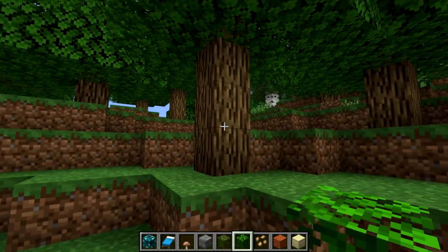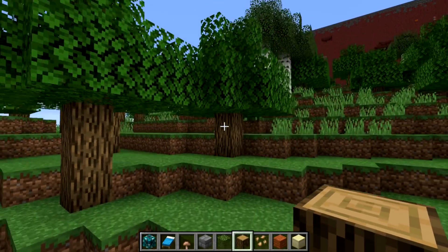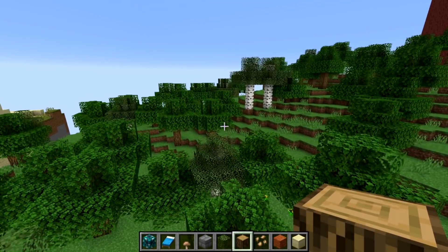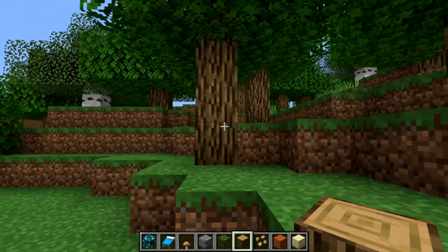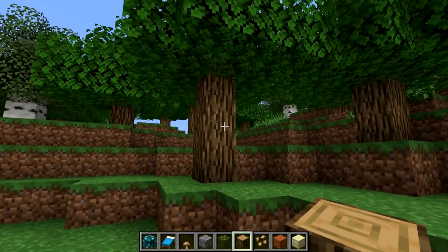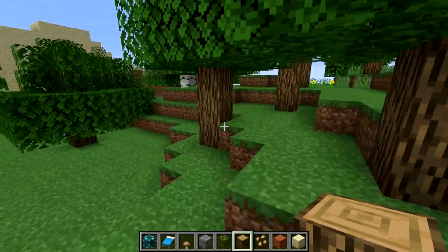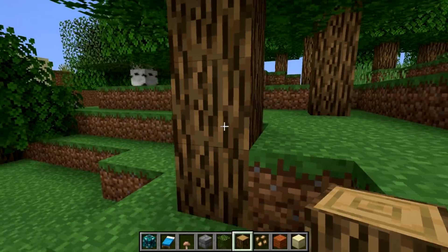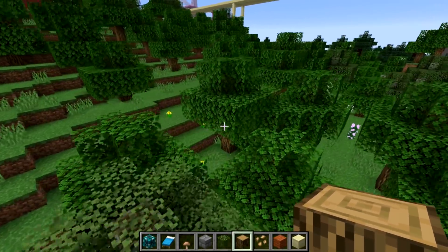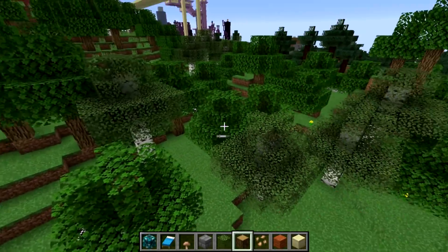Coming through here, the trees still look a little bit fake and cartoonish to me up close. But it does sort of go away when you get further out — it's a lot less noticeable from a distance. Wood is probably one of the most common blocks, so having it look cartoonish up close is somewhat of a problem. But flying over this I think looks really nice — there's a huge difference in vegetation, which is very nice to see.